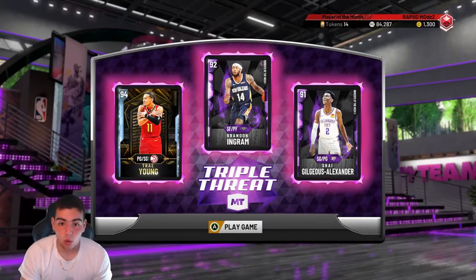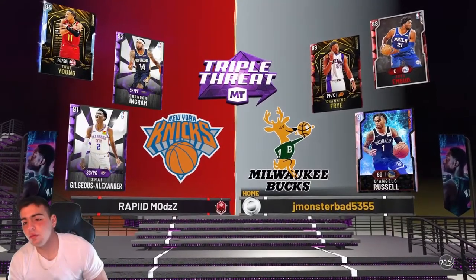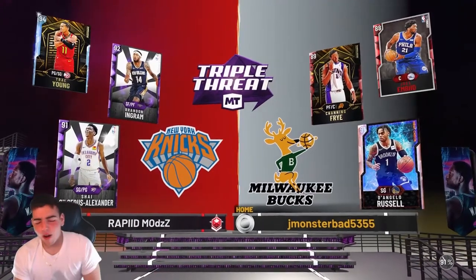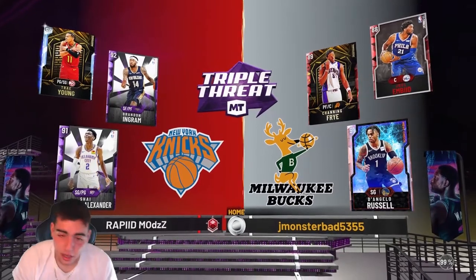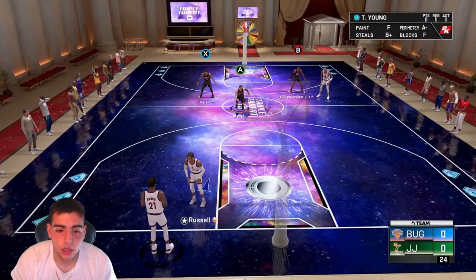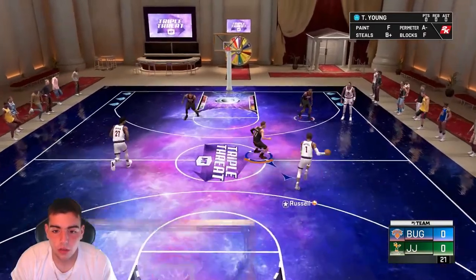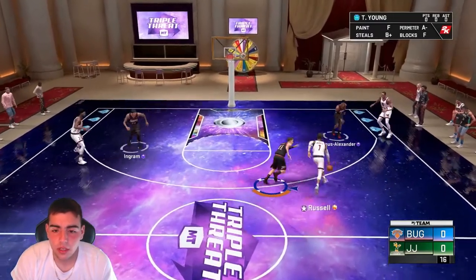Let's enter the gameplay — let's go, let's freaking go! We took a very long time to find an opponent. Here we go — it's not that great of a team. He's got D'Angelo Russell, 91. Trae Young's gotta go off. We got great gameplay for all of you. Let's just freaking win, that's all I'm gonna say. Let's go up with Trae Young, let's drop 21 with him. Trae Young's gonna guard D-Russ, MB's gonna guard Ingram. He's probably gonna chuck up mad threes.